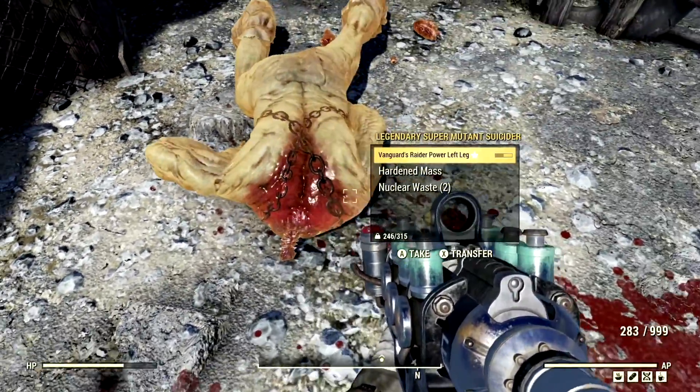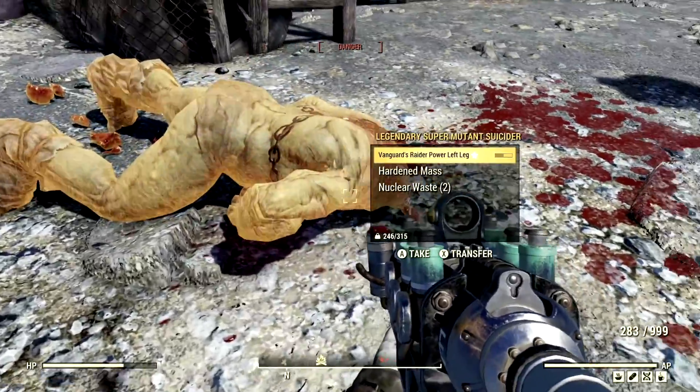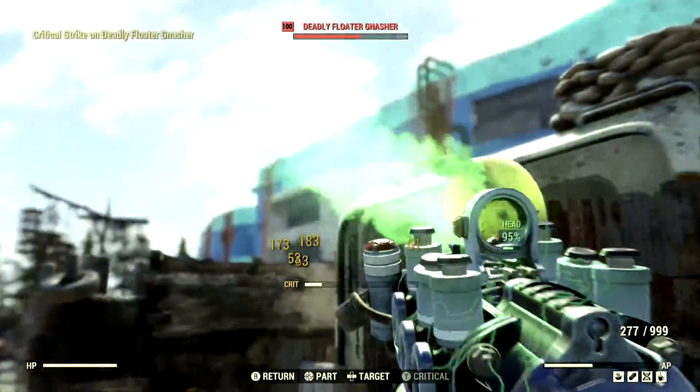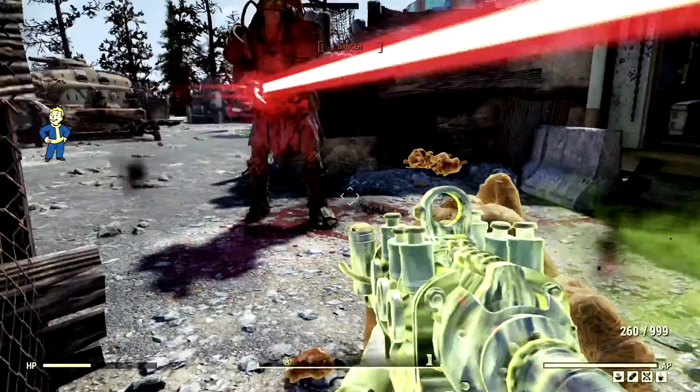Sir? Are you okay, sir? You're not looking so okay. I was going to stop you from committing suicide and stuff, but it looks like I'm a little bit too late. Get on out of here, you stupid fool — we're trying to show some remorse for him, okay?